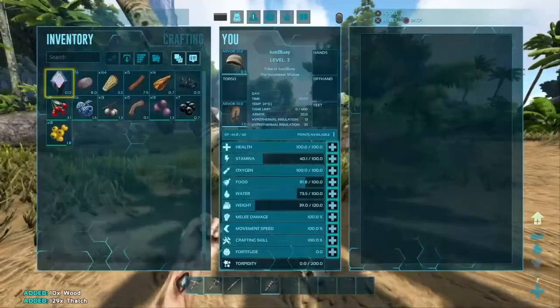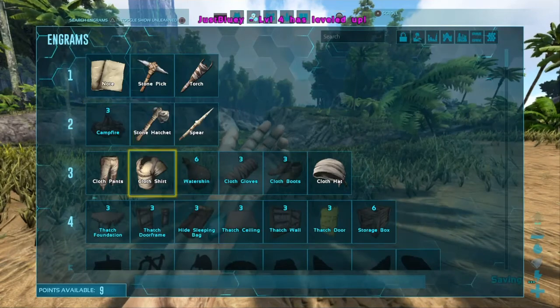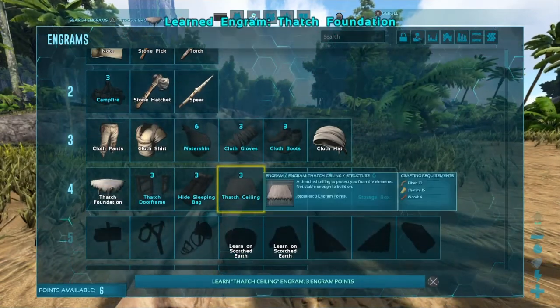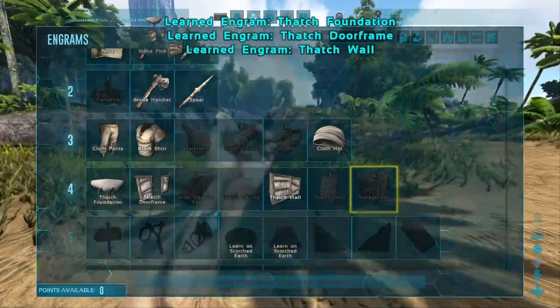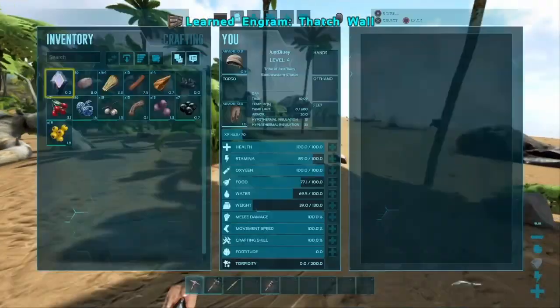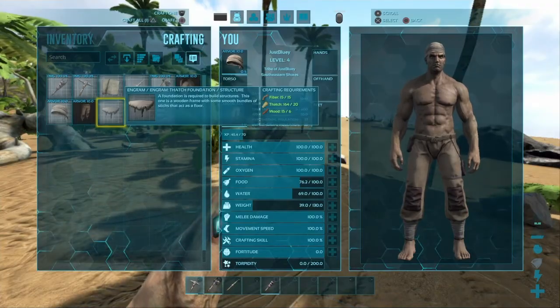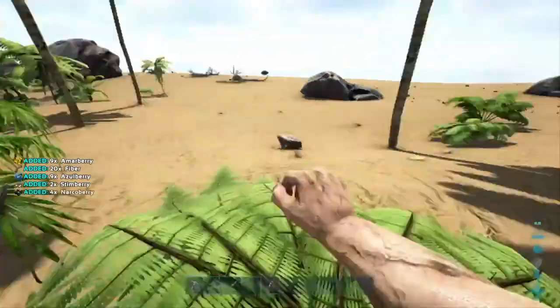Oh, I got a level up! Foundation, door frame, wall — okay let's start making a house. We're gonna need thatch, wood, and fiber. Since fiber is light I'm gonna go for that first and get the wood last, and I can craft it all right when I'm standing next to a tree.